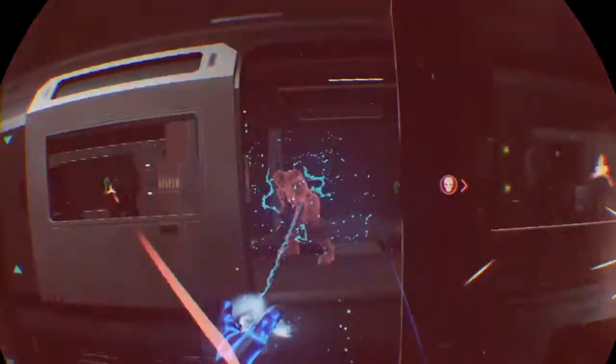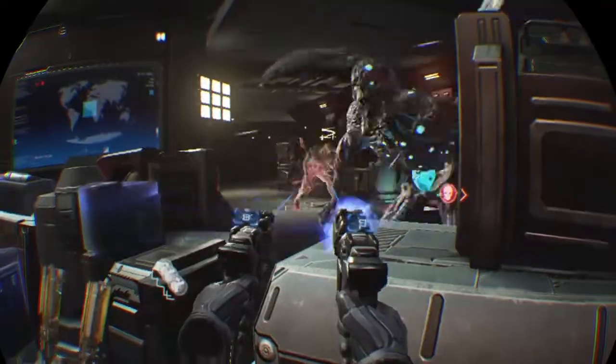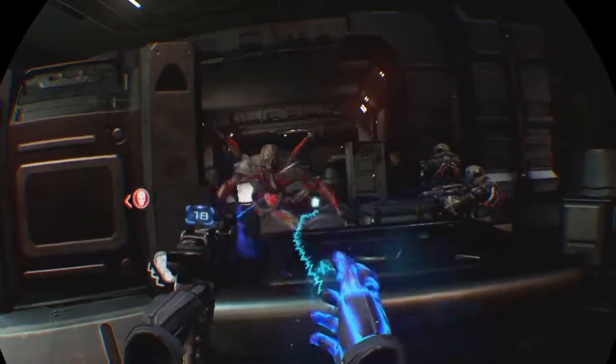There are two factions of enemies to fight: a human militia, and some mutant monsters who like throwing fireballs in your direction. I prefer playing against the humans, as you have to take cover from the constant barrage of bullets they throw at you, whereas the mutants I could happily stay in the open and keep gunning down.